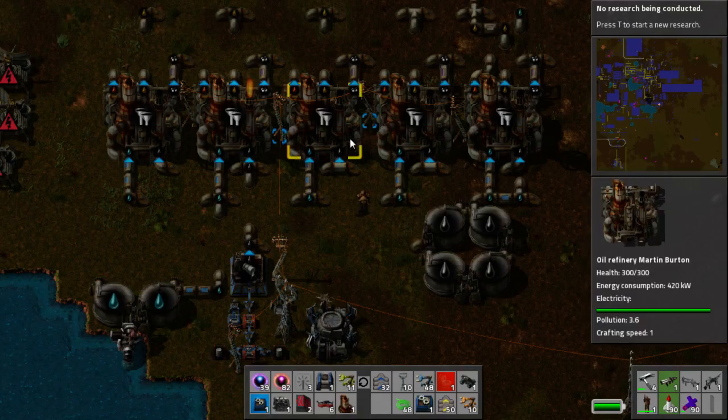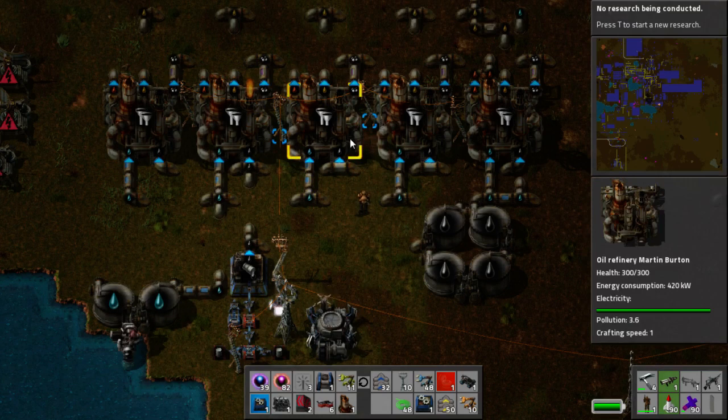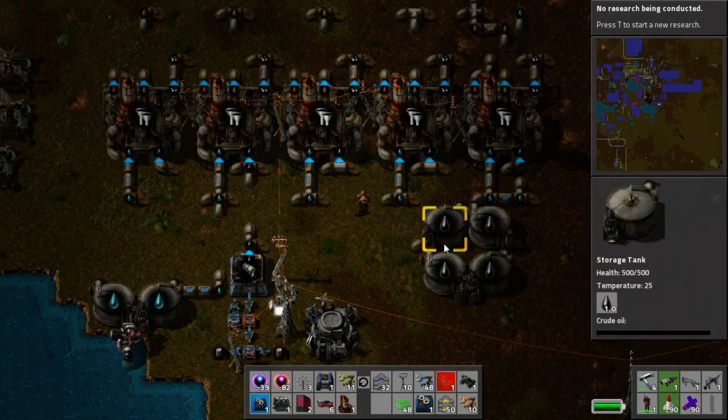Cracking is the taking of a big molecule and turning it into a smaller one. Basically, you crack the molecule. In real life too, when you get crude oil, it's a very, very long chain molecule — a long carbon chain. What cracking does is it chops it up into shorter ones.